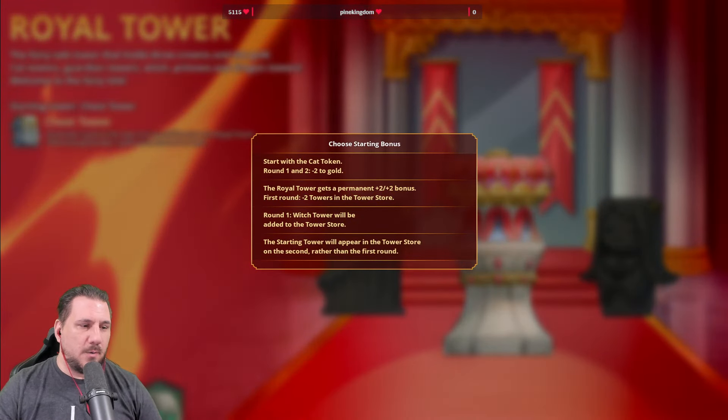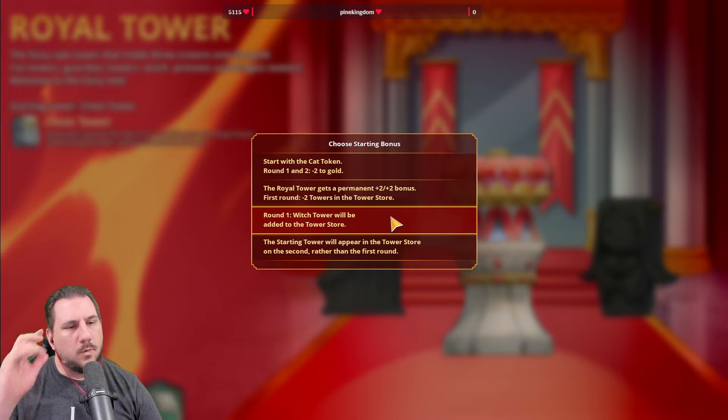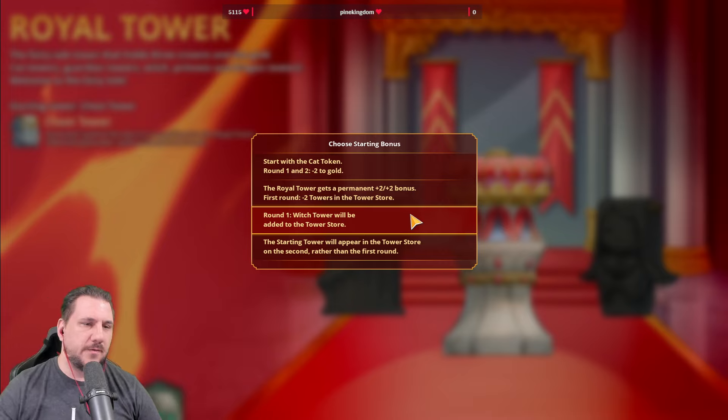I love that you dropped the Malice Towers, but I can't wait till I see the other towers. Which tower will be added to the Tower Store? A certain tower will appear in the Tower Store in the second rather than the first.